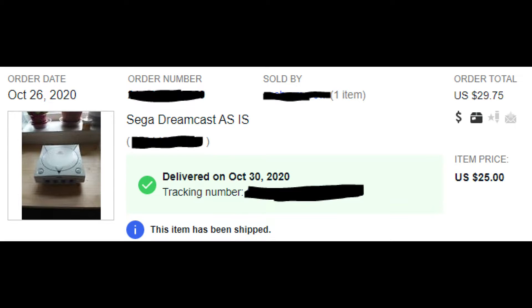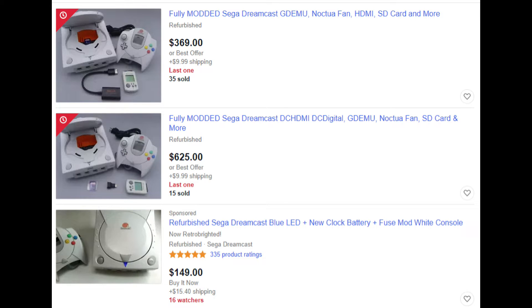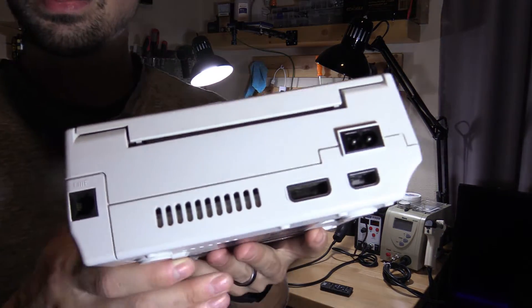I gave my old Dreamcast away years ago, but I found this one broken for around $25. It has a known disc reading issue and no power. I don't understand how it has a disc issue if there's no power — maybe the disc issue came first and then later it had no power. If I could get it repaired, the Dreamcast would be worth $150. However, if I get it repaired and mod it, the value goes up between $300 to $600, which is incredible.